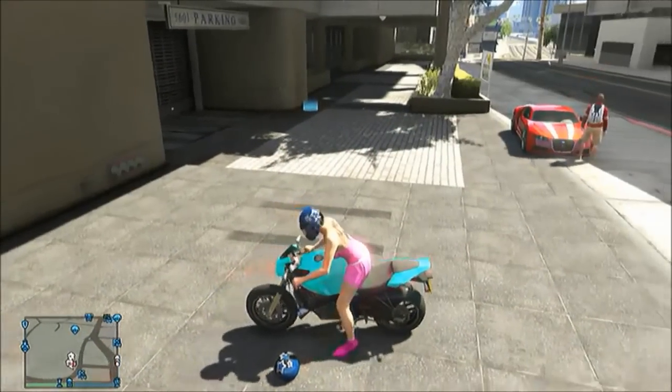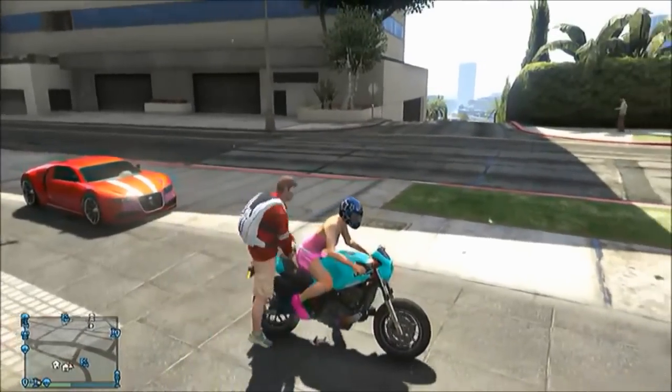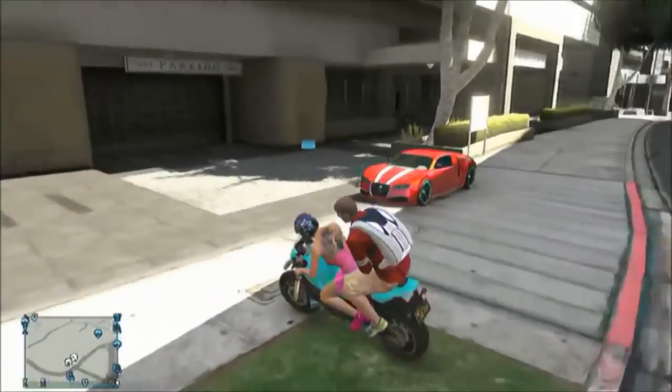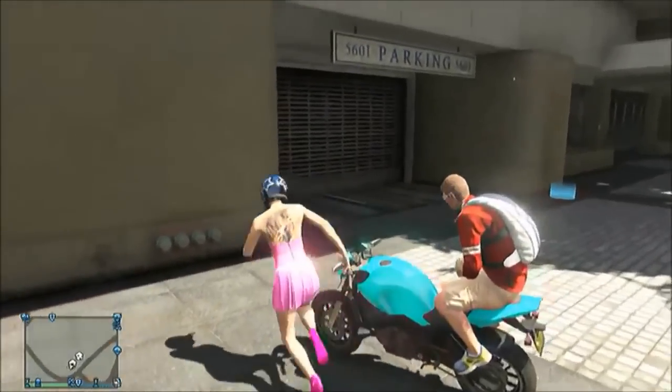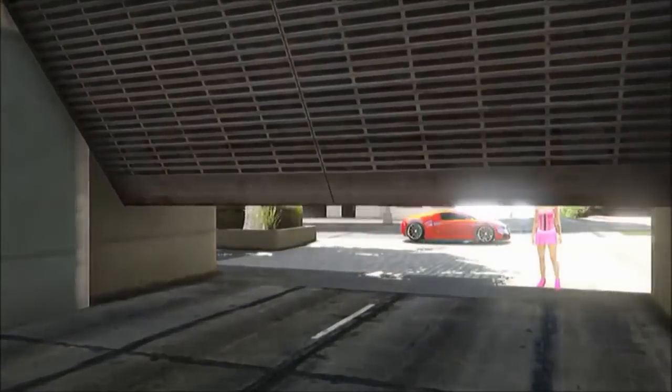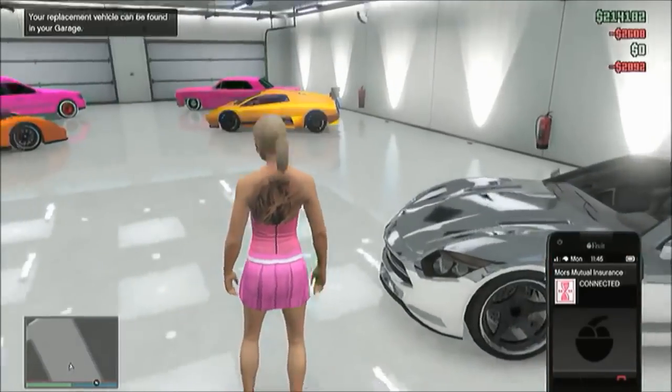Once you do this, get onto your bike and set the vehicle access to passenger, just like the other one. Then have your friend get on the bike. While he gets on, make sure he doesn't have any headgear or anything, and drive immediately so that he doesn't have a helmet to put on. Once this happens, jump off the bike, leave him on your bike, and then go into your garage.